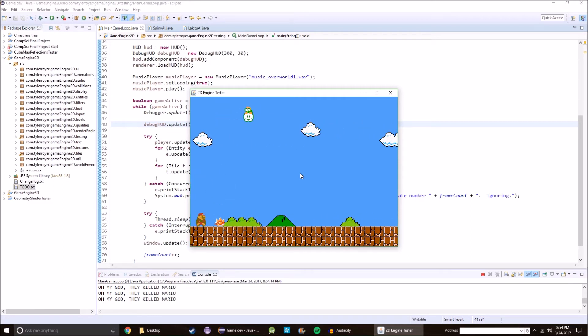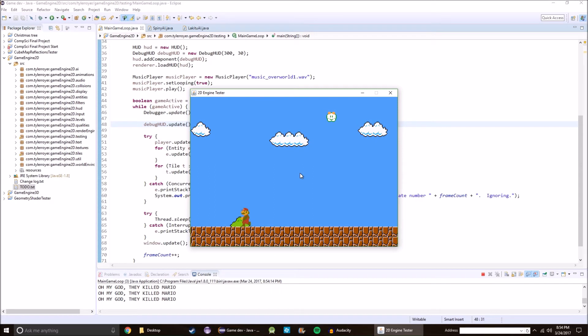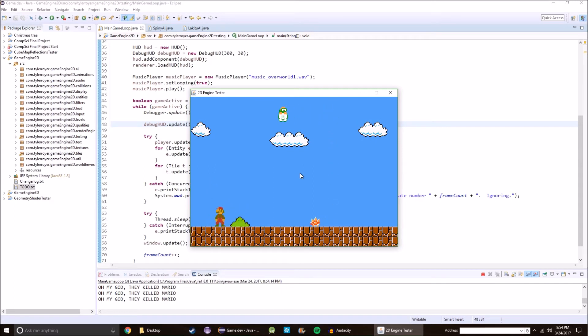And that's just because Mario runs a lot faster in my version than the real version. Something else you might have noticed is that when you go backwards, you can't go past where the camera already went — kind of like in the real Mario.